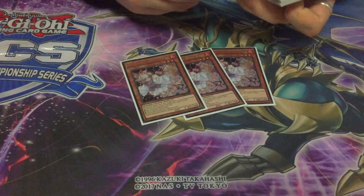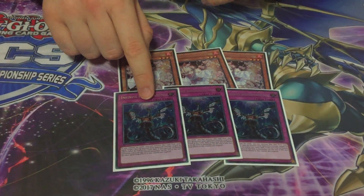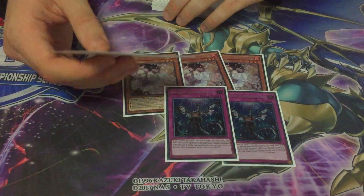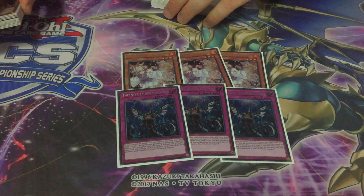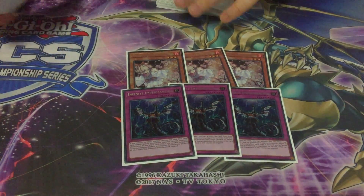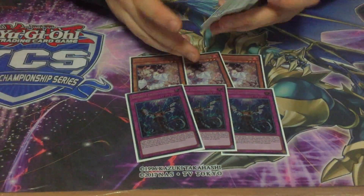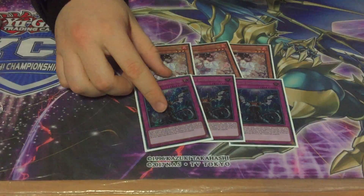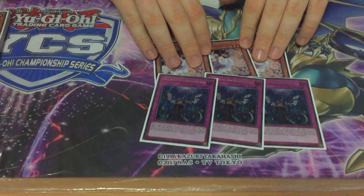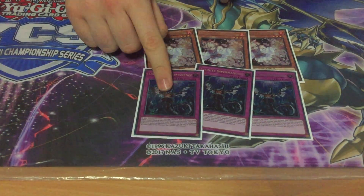We have 3 Ash and 3 Impermanence — these are essentially my only counters to the FTK. Theoretically Impermanence and multi-faker beats FTK, because you Impermanence the Firewall and then they have to remake the Firewall, but you have a monster to pop it out. The Impermanence-Faker combo only happened once in 13 rounds — it just doesn't happen.